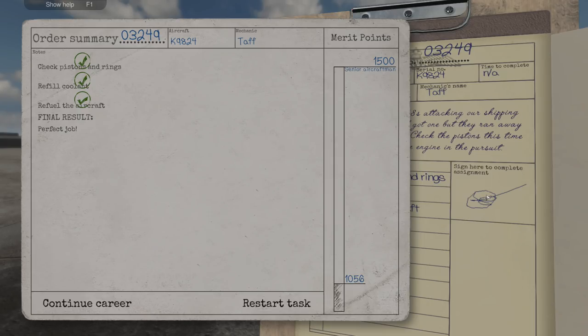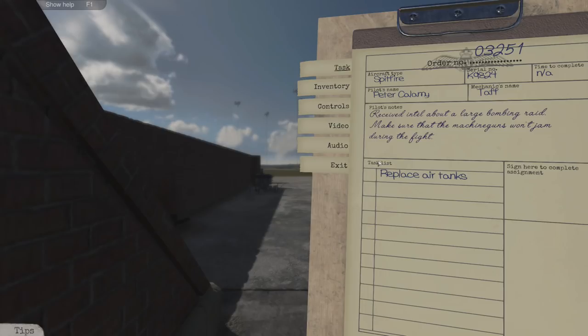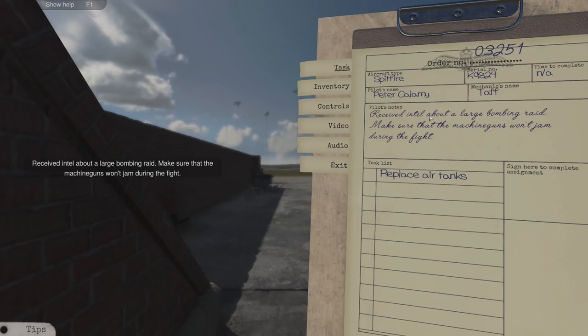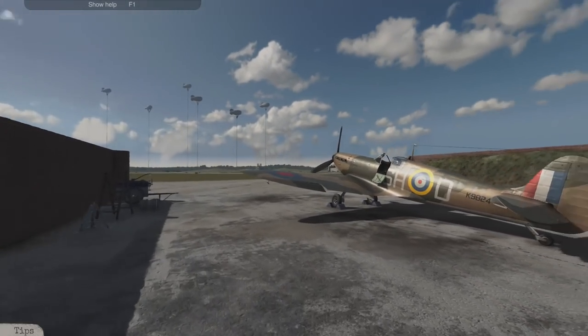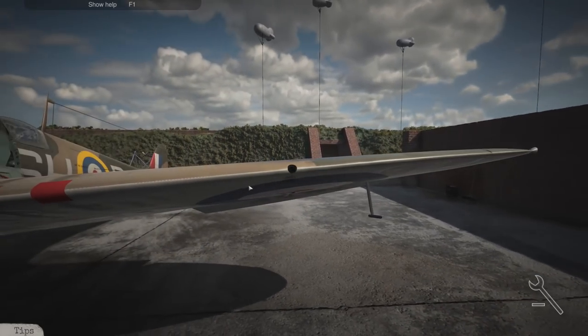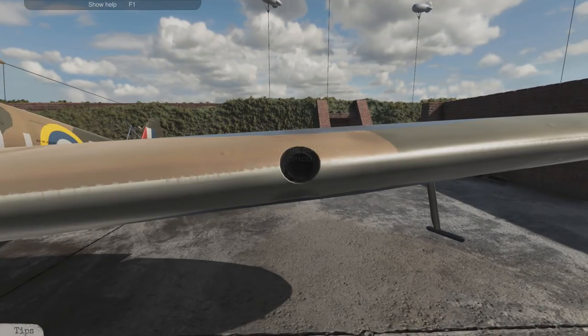We're now marching up to 1056 points, need another 444 to level up. Let's see what we're doing next time. Okay, this is the next job - replace the air tanks. The tip says to clean the machine gun first: you need to remove the red gun port patch then press space to clean it. We're here with Peter, job 3251 - received intel about a large bombing raid, make sure the machine guns won't jam in the air. Let's get these patches off.